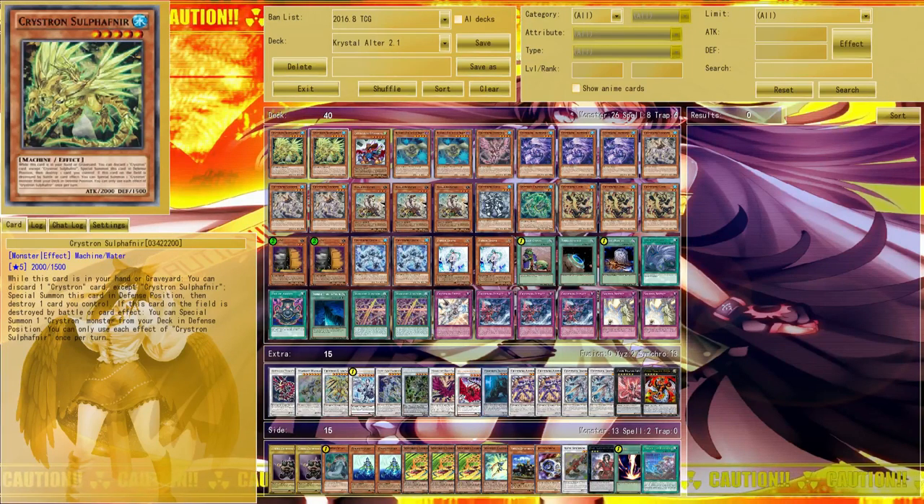First I want to talk about the most important card in the entire deck: Chrystron Sal Fathnir. You might expect me to run three, but I've always run two. Sal Fathnir is the strongest card in the deck — the playmaker, the main card you always want. Sal Fathnir can discard a Chrystron monster (except itself) and special summon itself into defense mode from the hand or graveyard.